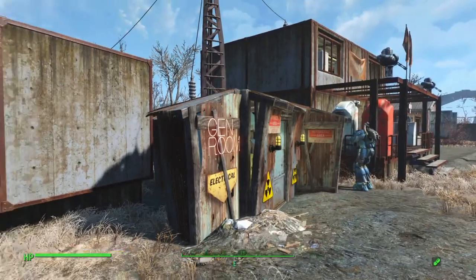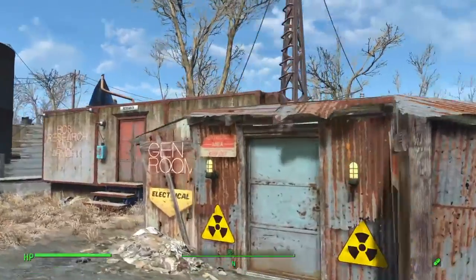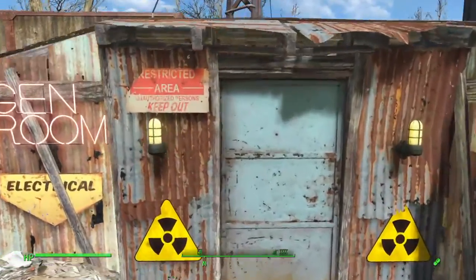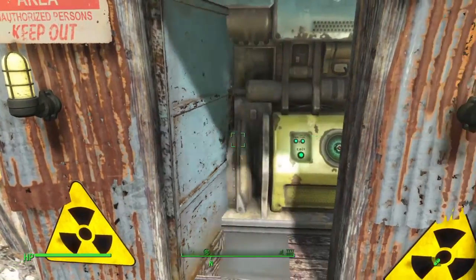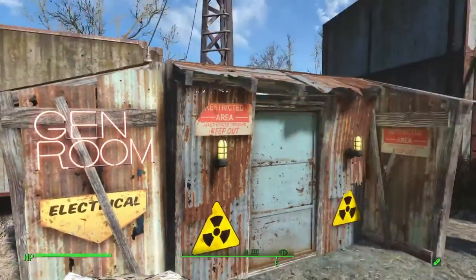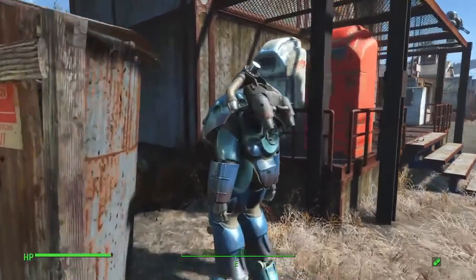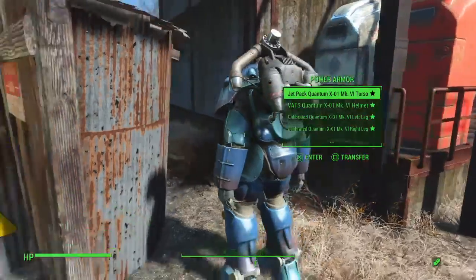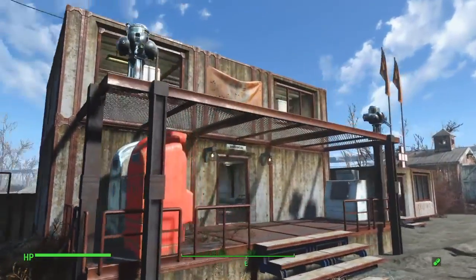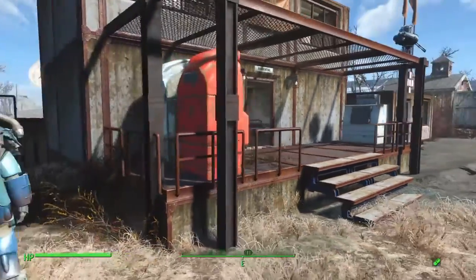When you first get this settlement, this is the only structure on it and you can't get rid of it — you can't scrap it or anything. But I was able to rug-glitch a generator in here and turn this into the gun room. That's my Nuka Quantum power armor there, just keeping it out of the way for now.